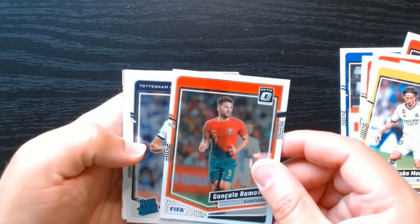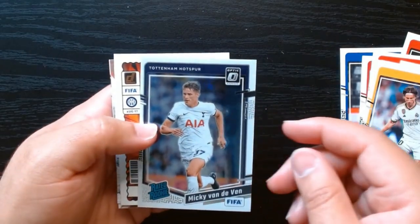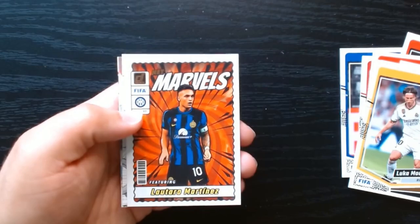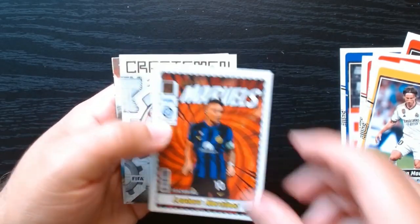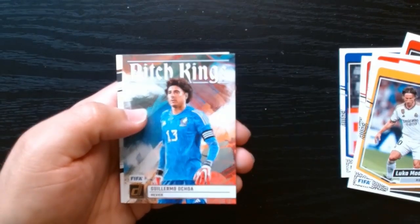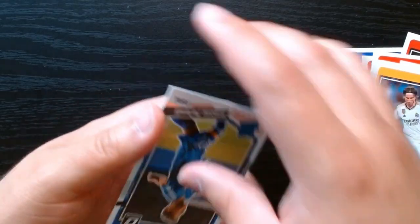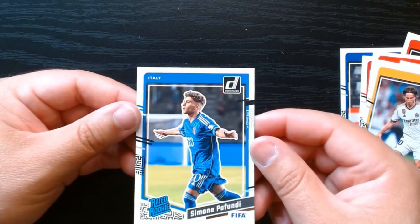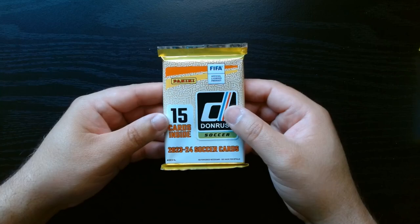We got our optics. Micky van de Ven on the rookie rated rookie optic — that's kind of nice. We got the Net Marvels of Lautaro Martinez. Craftsman. El Memo Ochoa on the Pitch Kings. And our other rated rookie will be Pafundi of Italy. Halfway through the blaster — let's go!